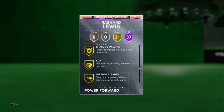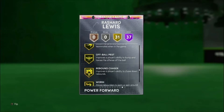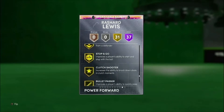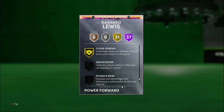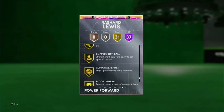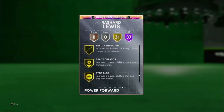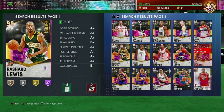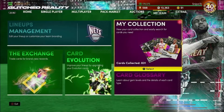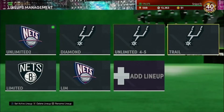He's got dimer and protector, chase down, and defensive leader — which gives your defense plus three — and then floor general, which gives your offense plus three. That's crazy in one card. You don't see too many power forwards or small forwards with both defensive leader and floor general. He's looking like a straight all-around solid card.